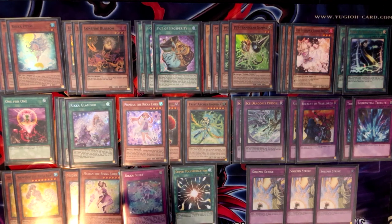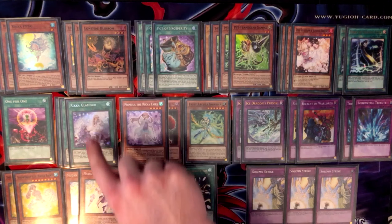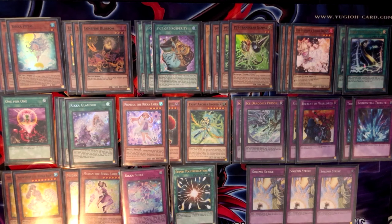Basically you just want to see Petal for sure, and then if you see an extra one of these consistency cards, you can get into your combo, which we'll be going into later.